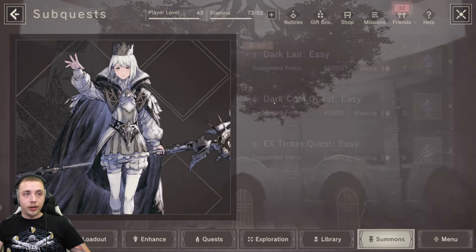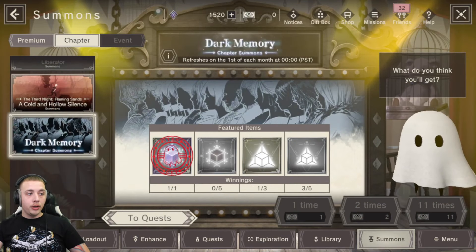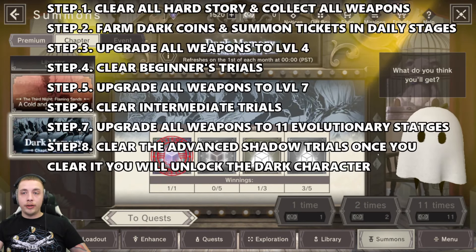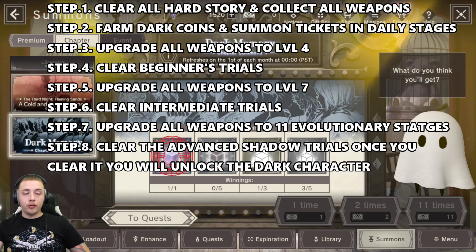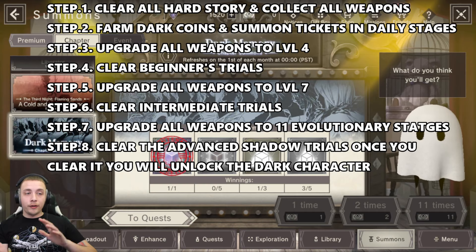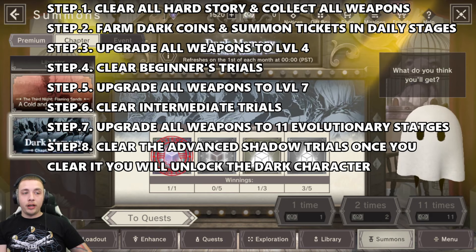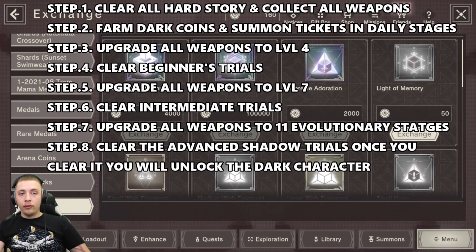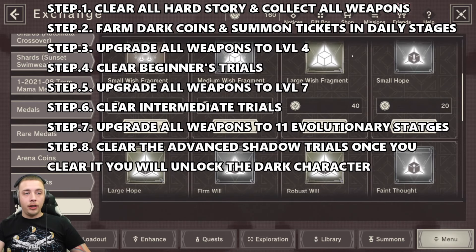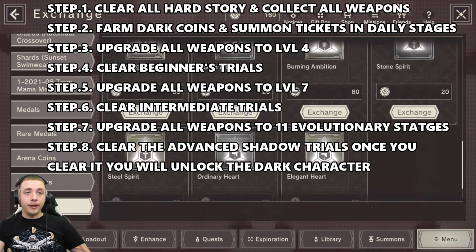Let me show you the chapter summons and what these tickets give you. If you go to chapter and scroll all the way down to the bottom you'll see dark memory - there's a banner summons and this is where the tickets go. When you farm the tickets you bring them here and summon. Once you max this out and get all the rewards, switch to dark coins. In the dark coin exchange shop you'll see all the resources you can farm from the quest, and as you farm up dark coins you can buy whatever resources you're missing.